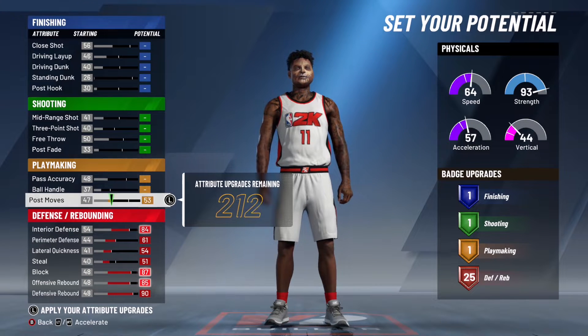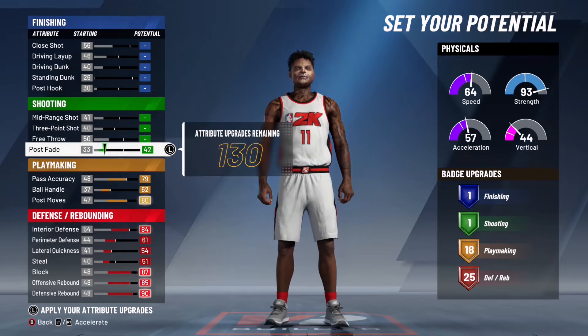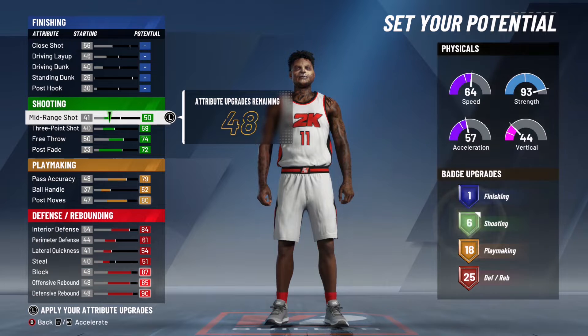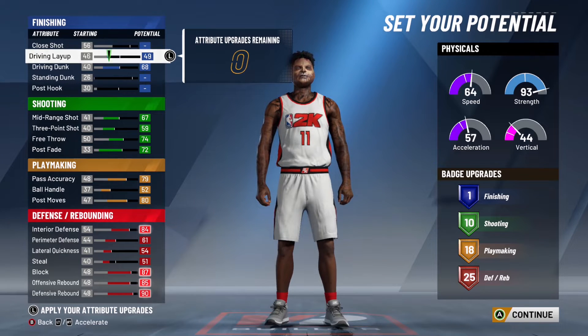We're going to go ahead and max the playmaking — 18 playmaking badges. Max the shooting — 10 shooting badges. Max the driving dunk. Go to 49 on the driving layup, and it still catches lobs. That's all you need for the finishing.